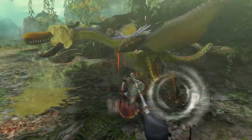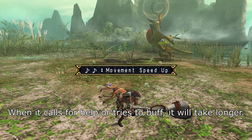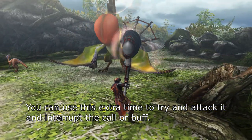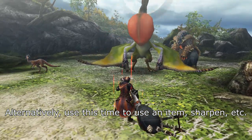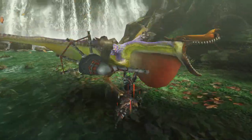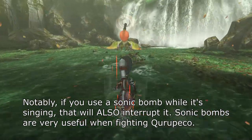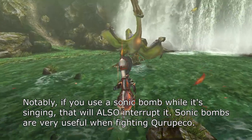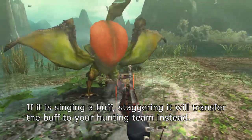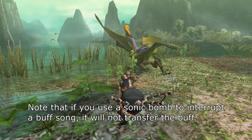If you break its beak, when it calls for help or tries to buff, it will take longer. You can use this extra time to try and attack it and interrupt the call or buff. Alternatively, use this time to use an item, sharpen, etc. Staggering it while it's singing will interrupt it. If you use a sonic bomb while it's singing, that will also interrupt it — sonic bombs are very useful when fighting Kuropeko. If it is singing a buff, staggering it will transfer the buff to your hunting team instead. Note that if you use a sonic bomb to interrupt a buff song, it will not transfer the buff.